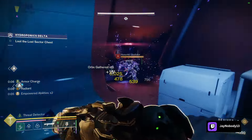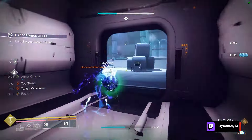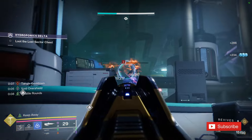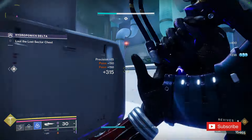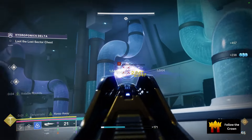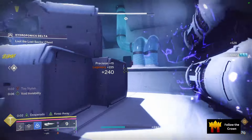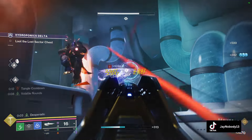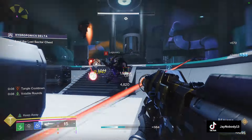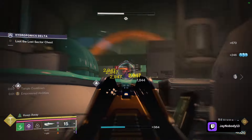For your loadout, throw on your favorite 1-2 punch shotgun, which is great for getting up close on chunky enemies. Any Strand secondary will be great too — something like The Call could be a good substitute if you don't want a shotgun. I threw on a Void primary to take full advantage of volatile rounds, and any heavy you want — I chose Gally because I like Gally. For the artifact, the two most important mods are Void Hegemony and Expanding Abyss, which trigger whenever you use your smoke bomb, and more Void effects will happen.